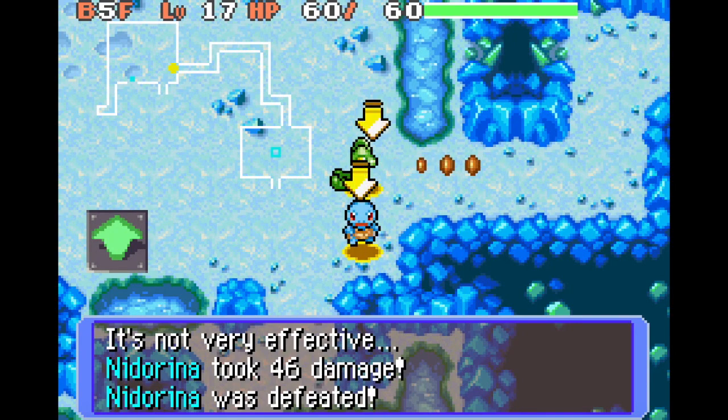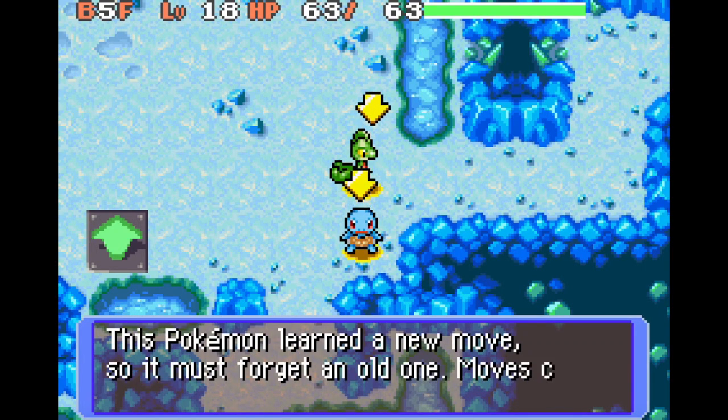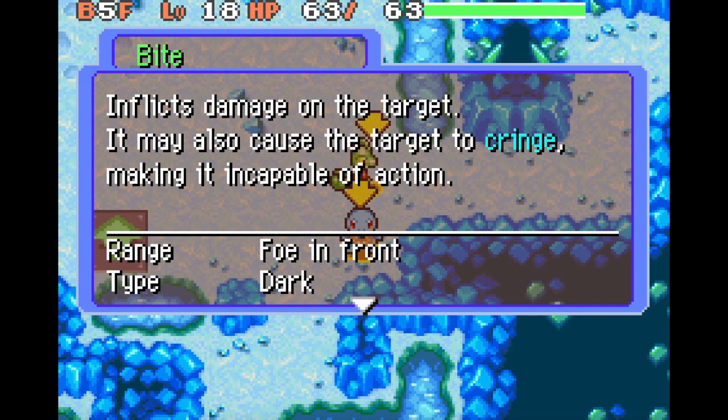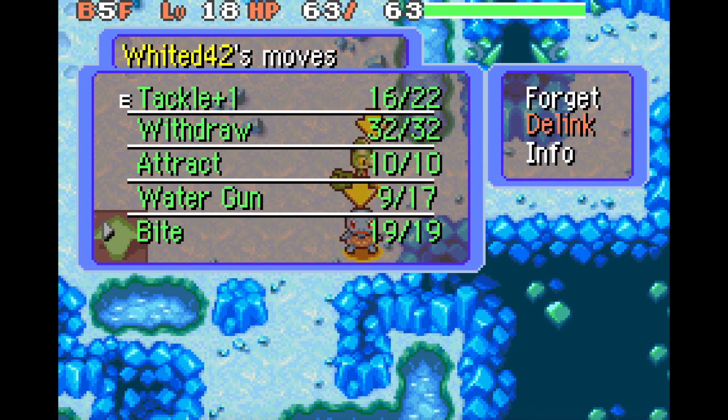Bullet Seed just does a ton of damage per hit, which is great. I like the way that these locations look. I think if I could go to a snowy place but it's still 20-something degrees, that'd be fine — short-sleeved weather but in a snowy place, because it would look nice. I love the way that snow looks, especially when it's overcast.